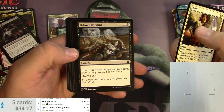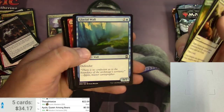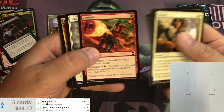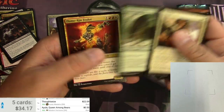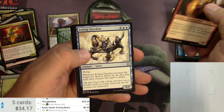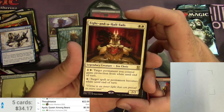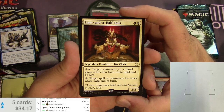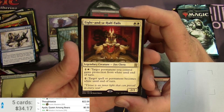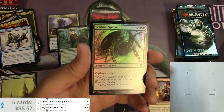Eternal Masters — Urborg Uprising, some spirits with cool art, Place Wall with more interesting art, Seal, Flamekin Zealot, Young Pyromancer — a good uncommon. Also Jetting Glasswork, Kite, and Eight-and-a-Half-Tails. For two it's a legendary fox cleric, two-two. Pay one and a white: target permanent you control gains protection from white until end of turn. Pay one: target spell or permanent becomes white until end of turn. Also a foil Sentinel Spider. Eight-and-a-Half-Tails is a buck forty.